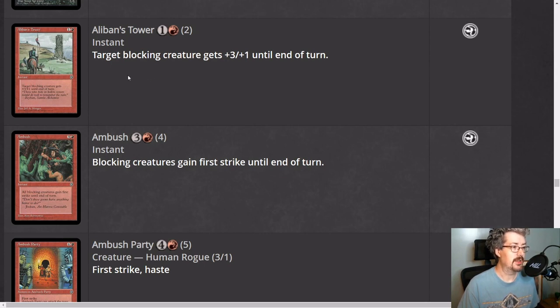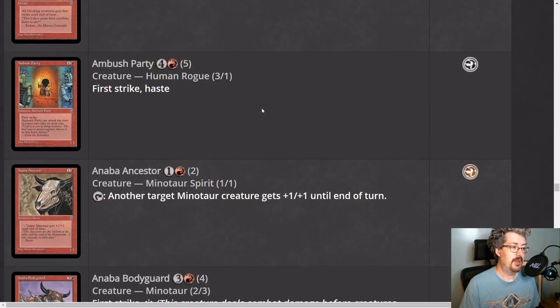Alaban's Tower is an instant — one red and a colorless — a blocking creature gets plus three plus one until end of turn. If you could use this offensively it would work pretty well with your first striking creatures, but as it is you can only use it defensively, and it sets up an enormous ground stall.